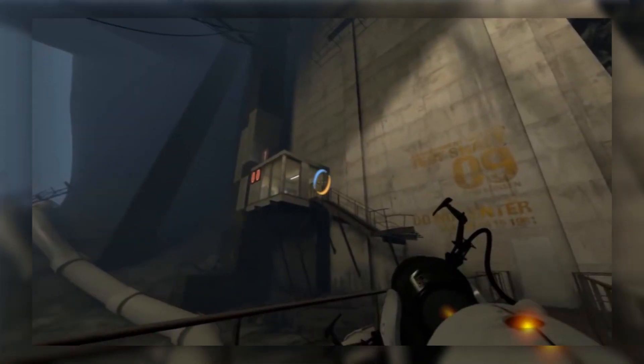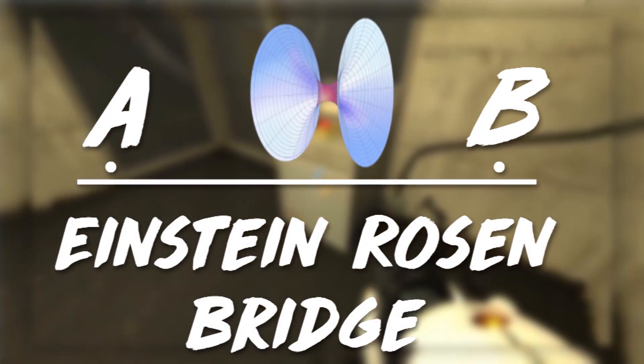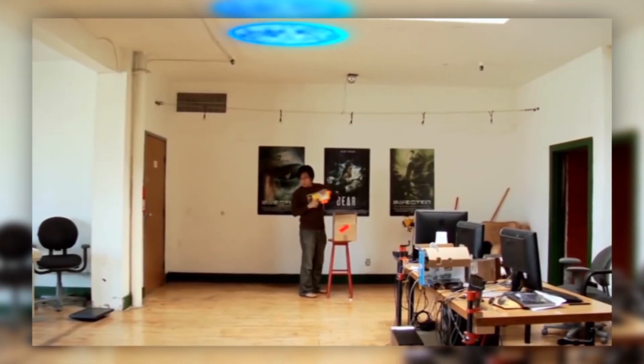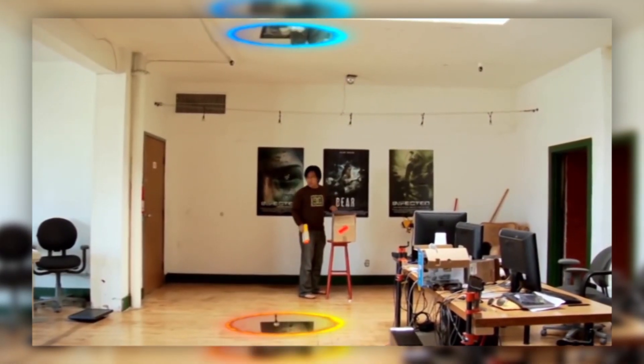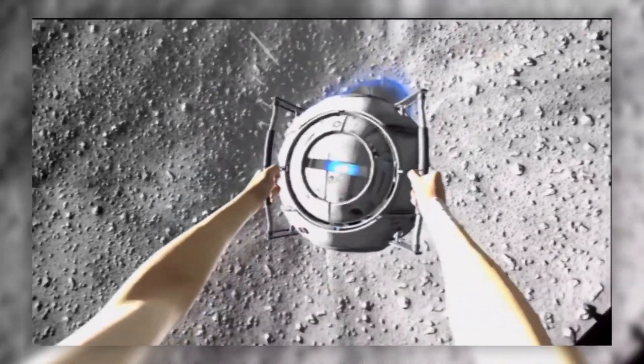I want to know what's up with the science behind a Portal Gun. So what exactly does a Portal Gun do? The simple answer is that it connects two points in spacetime through an Einstein-Rosen Bridge, more commonly known as a wormhole. These two points are interconnected and can cover extremely short distances — inches or meters — or extremely long distances, billions of light years or more.